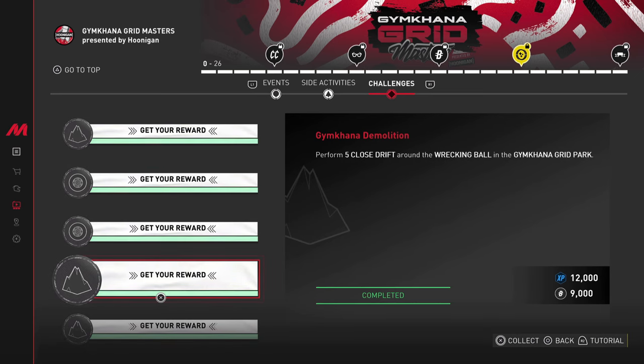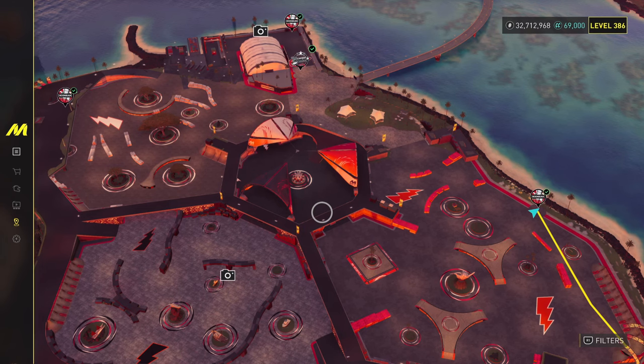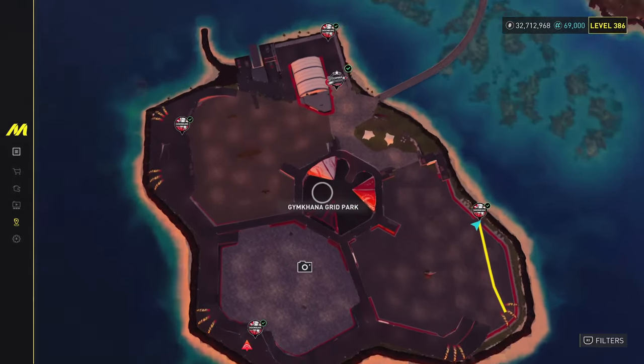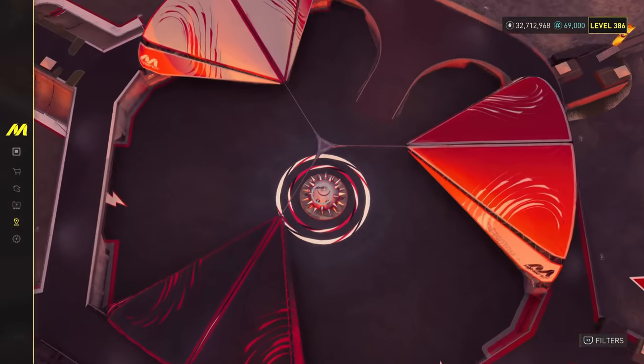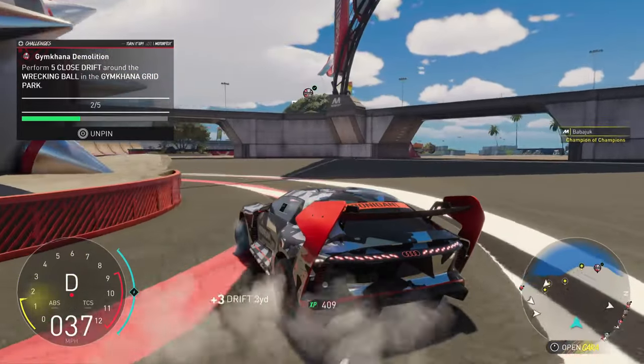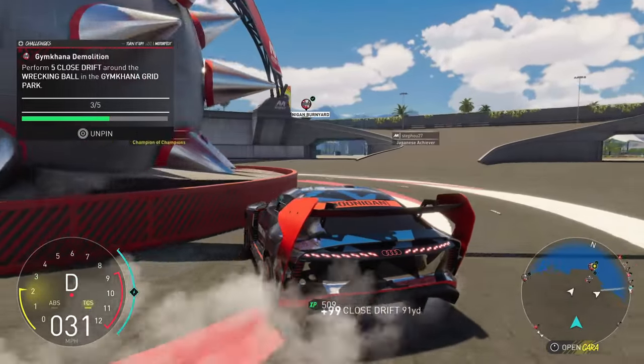Moving over to Gymkhana Demolition: perform five close drifts around the wrecking ball in the Gymkhana Grid Park. This should be fairly simple. Looking at the Gymkhana Park, the wrecking ball is in the middle — all you have to do is drift around it, make sure you get insanely close to the barrier, and this challenge should be fairly quick.